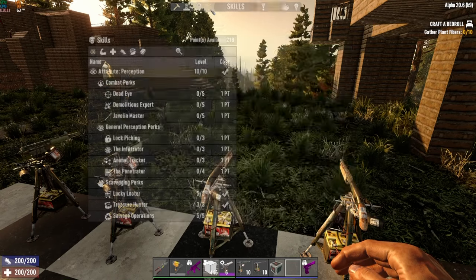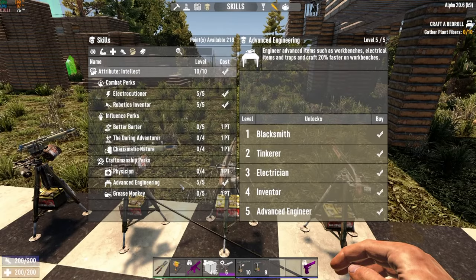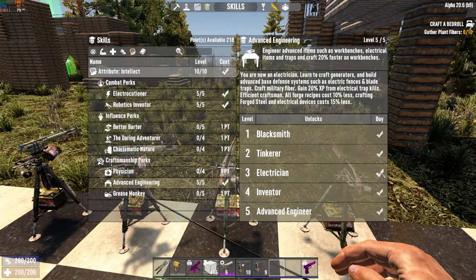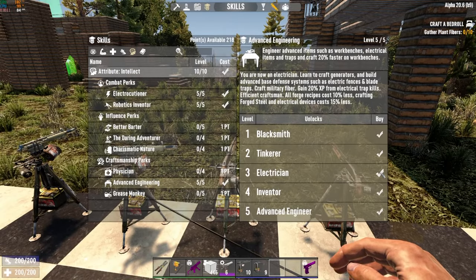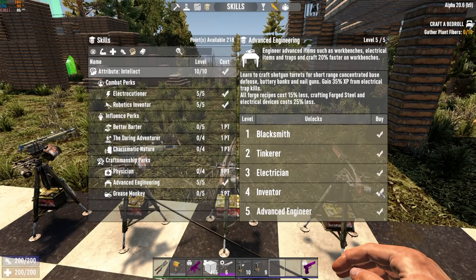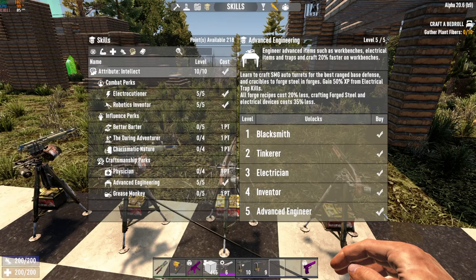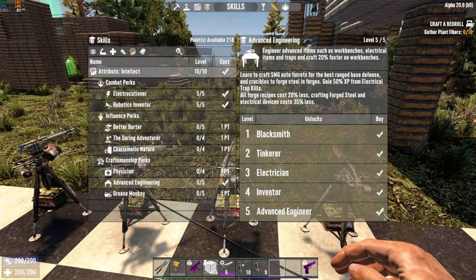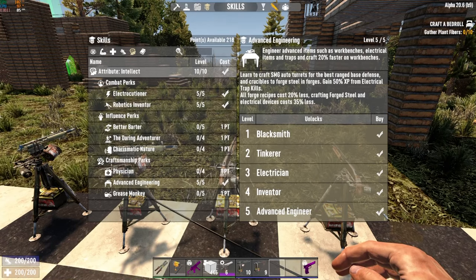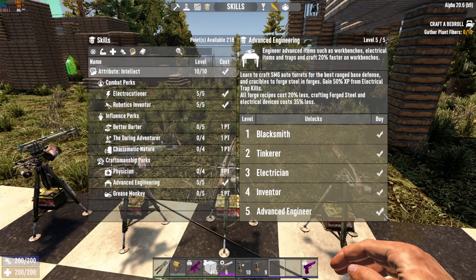The first way you can unlock them is by putting points into Advanced Engineering, which is in the Intellect tree. In Advanced Engineering, you must get level four to learn to craft shotgun turrets, and then you need level five to be able to craft SMG turrets. As it says at the top: 'learn to craft SMG auto turrets for the best ranged base defense' — a little bit of foreshadowing there.